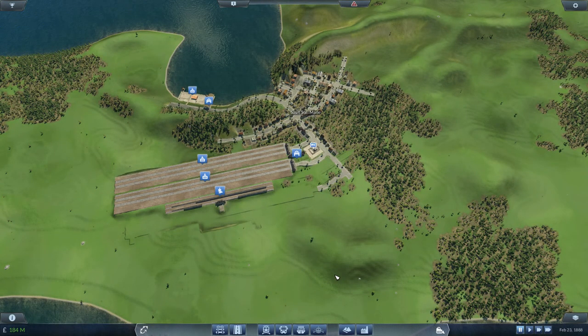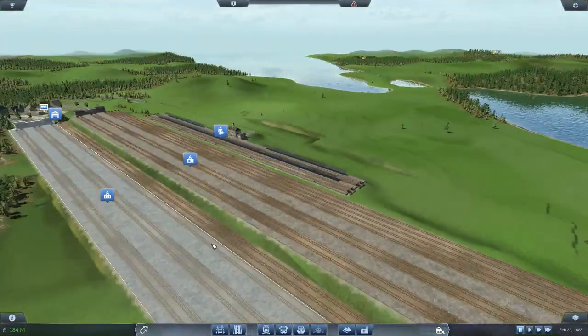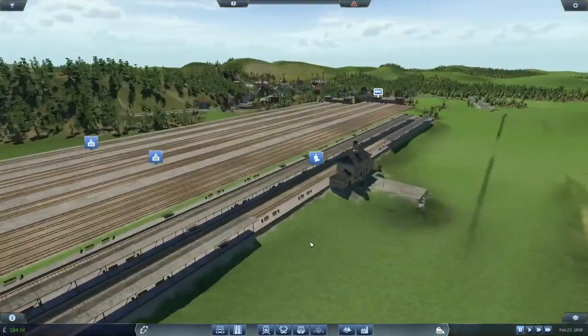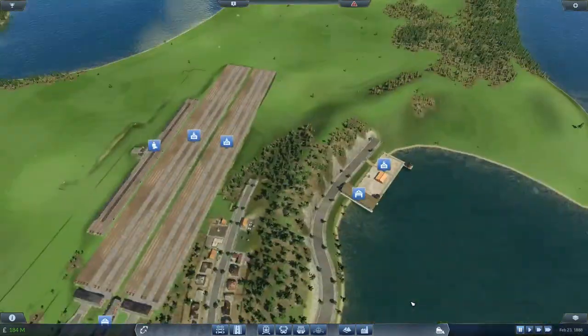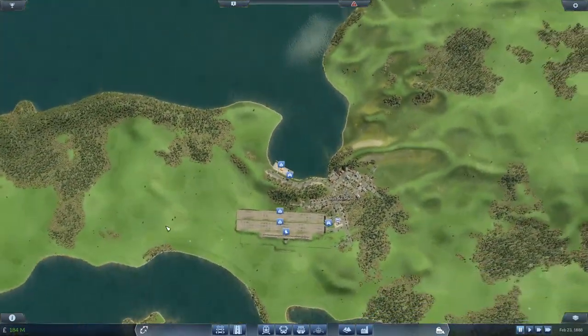Hello and welcome back to Transport Fever. Last time out we started work on the huge freight depot, freight station, freight yard, and passenger station. Let's not forget this teeny tiny little thing here in Sault Ste Marie, and the harbour too.